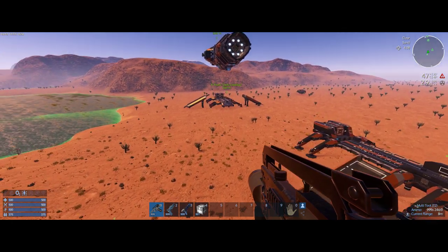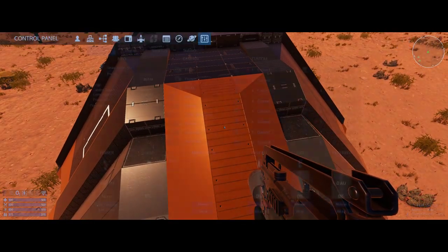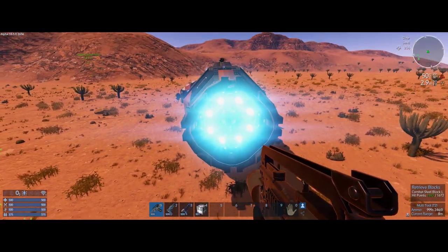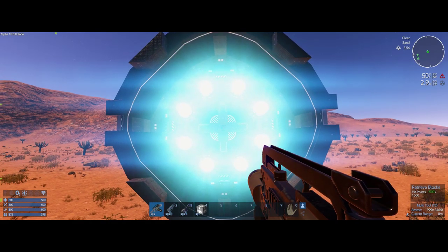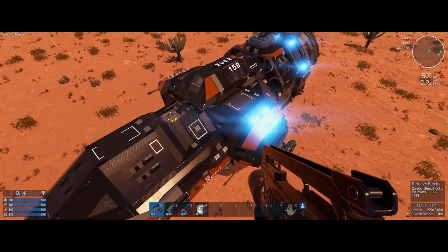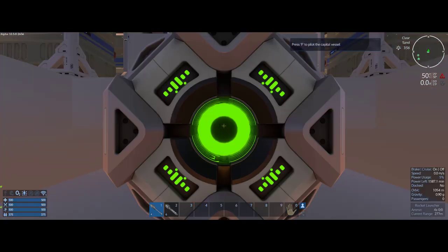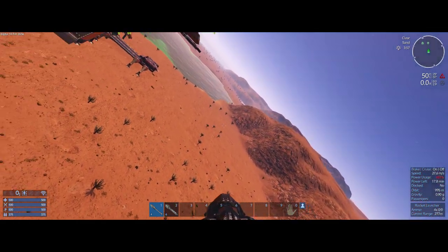One thing I've noticed when doing this conversion is the thrusters tend to look a little different. The look of CV thrusters at the back of the ship almost makes it look like one big thruster — I thought that was a neat side effect, though they're all very bright and glary. CV thrusters aren't supposed to be on an SV, but does it fly? Can I fly it? Yes! So now we are flying this SV-converted ship.